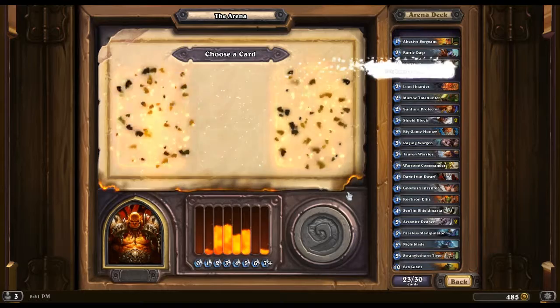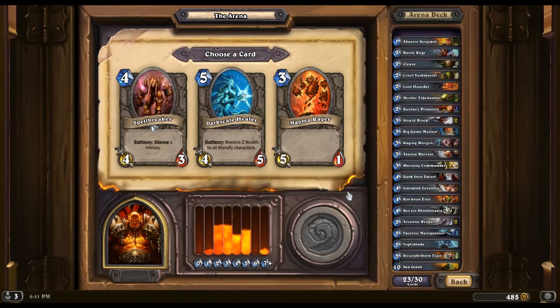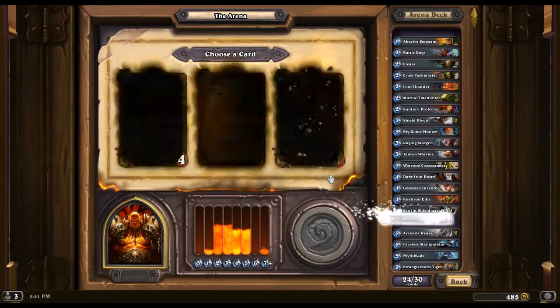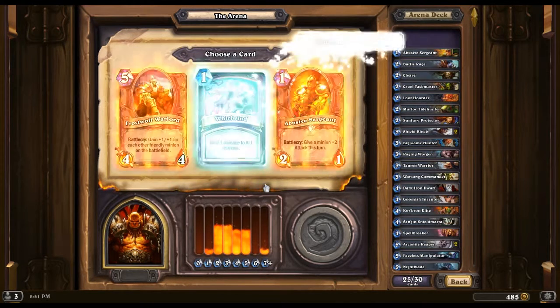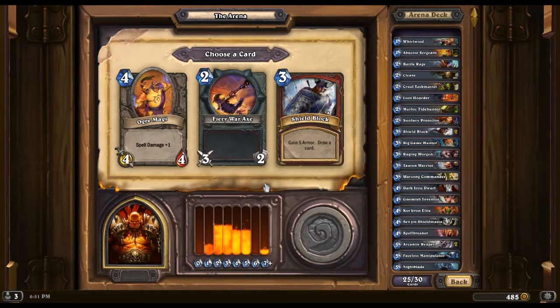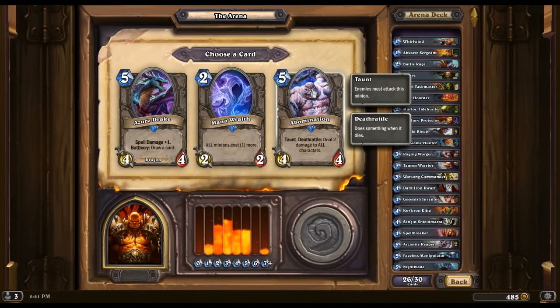Scarlet Taskmaster, Spellbreaker — we want the Whirlwind I think. Three Shield Blocks — yes please!